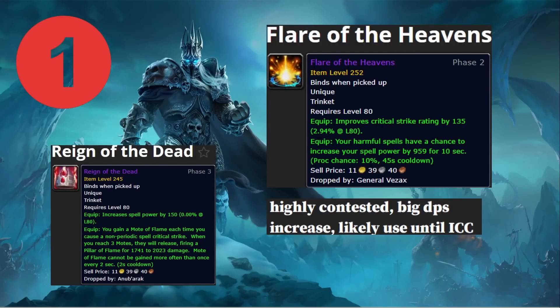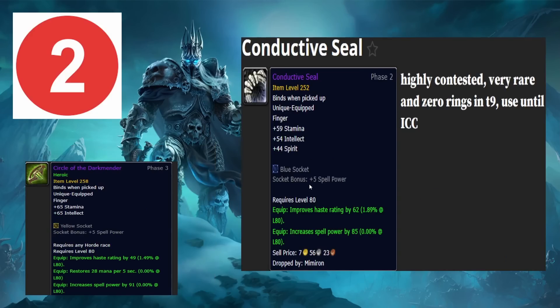Welcome back, I'm NLG and today I'm going to be giving you loot priority — how I would prioritize what items I want out of Ulduar. As always, weak auras, keybinds, all that stuff is in the description and top comments, so make sure you go look at that first. Let's get started.